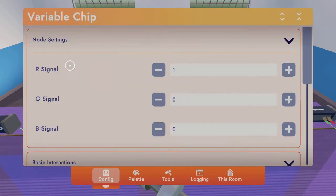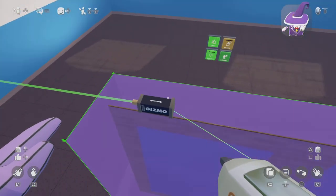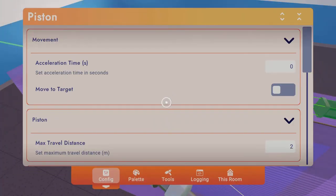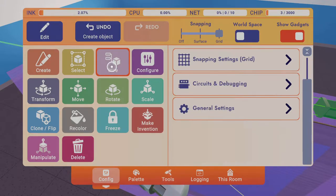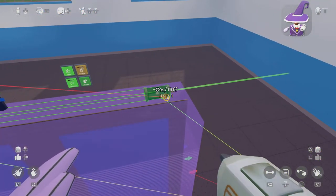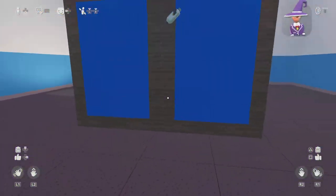After that you want to go back and select the pistons again. Go to tools and wire — this time wire the 'on' signal. And then that's it.